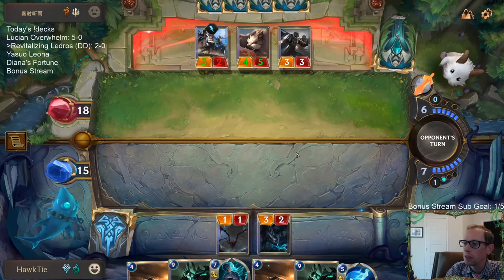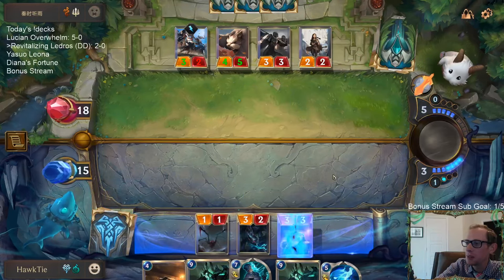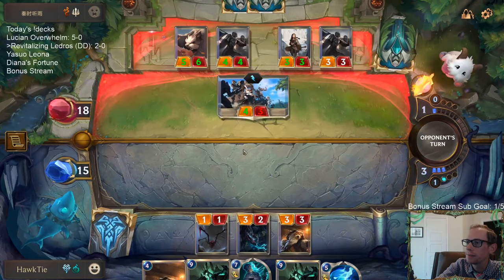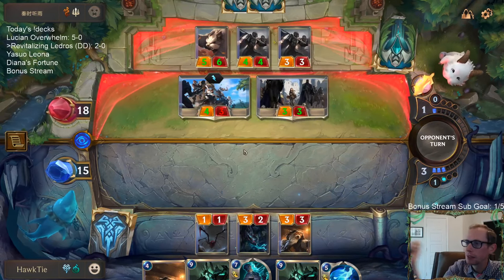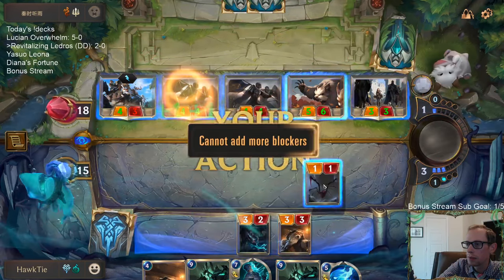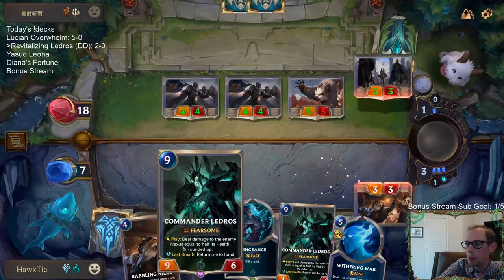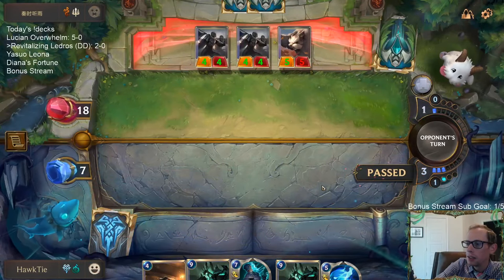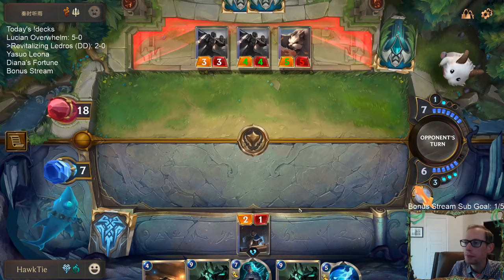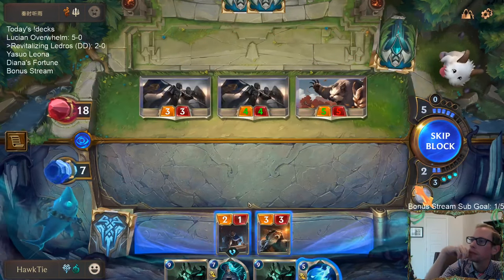Big Alfredo, you're 3-0 so far with the Lucian Overbomb deck — that's great. I don't think we're just gonna go undefeated today, but I guess it's possible. I only have two Ledros in the deck, I don't have three. Oh, I should have saved Vengeance then. I definitely wish I would've mulliganed the first Babbling Bjerg if I would've known we were just gonna draw both of our Ledros naturally.